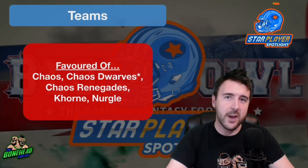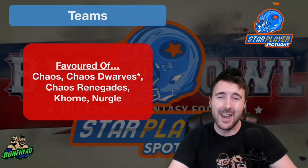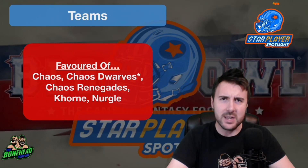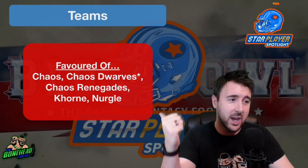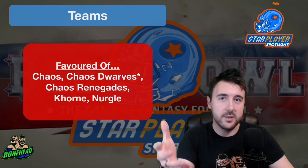Scylla is a Favored Of... player — Favored of Khorne — so basically any of the Chaos teams can run him. That's Chaos, Chaos Dwarves, Chaos Renegades, Khorne, and Nurgle.